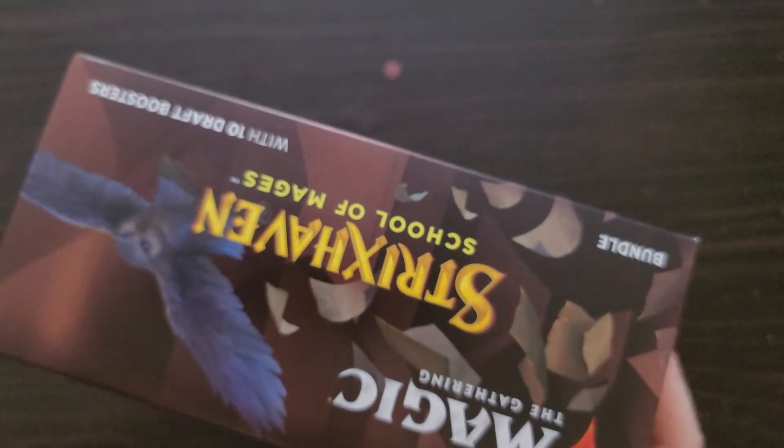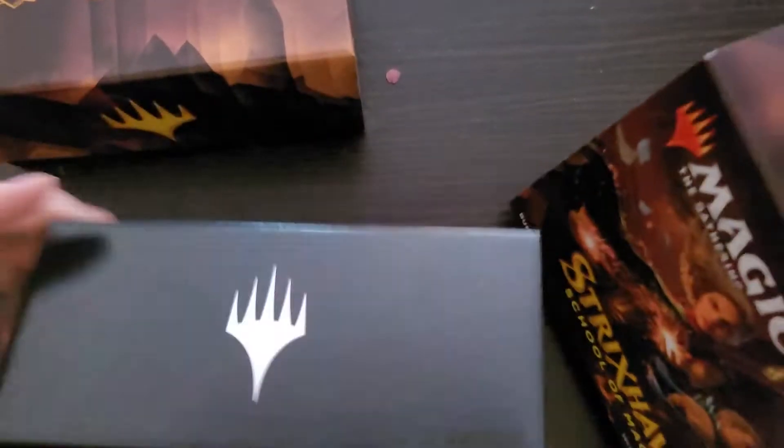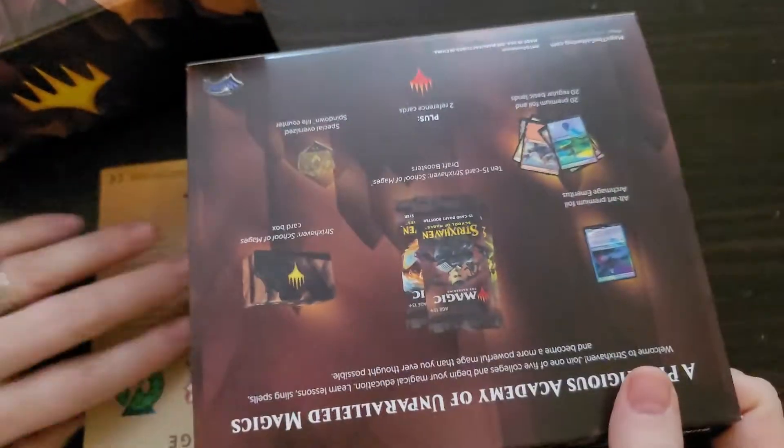If you've opened these before, you know what you get — it's probably a book. You get your dice, counters, stuff like that. This part here is nothing, just an empty box that you can put stuff in.